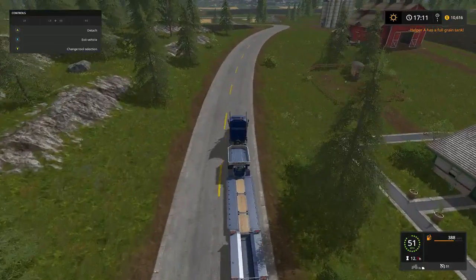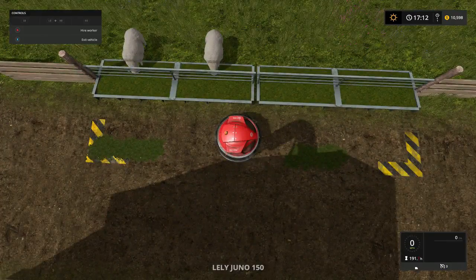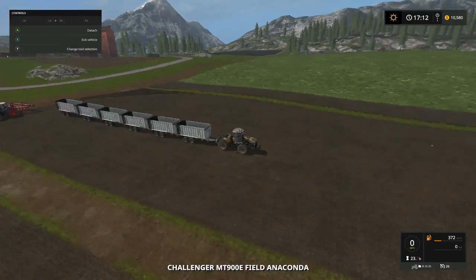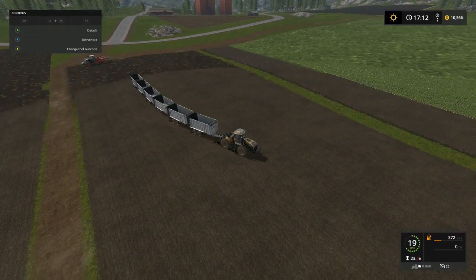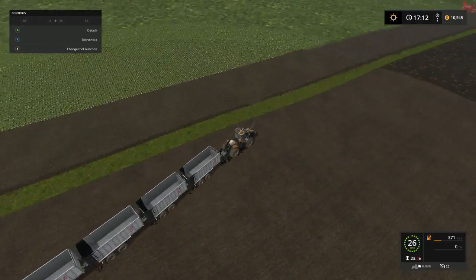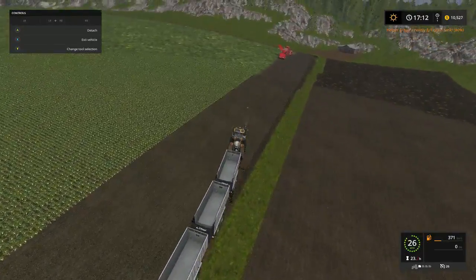How far - one has a full grain tank already - that's sugar beets. I'm going to get him situated, and I'm gonna put both sugar beet machines real close together. As soon as I get everything situated, we're gonna go from there.